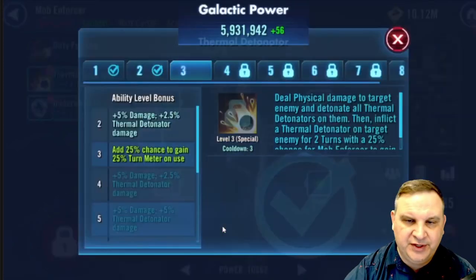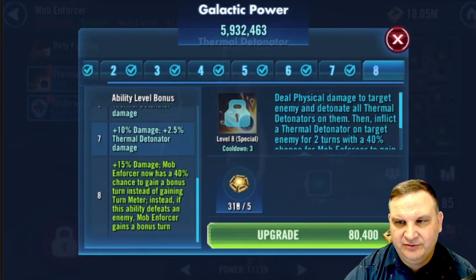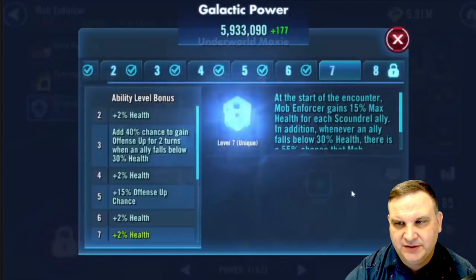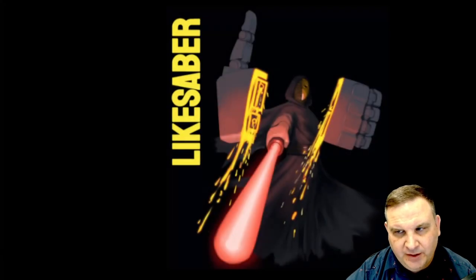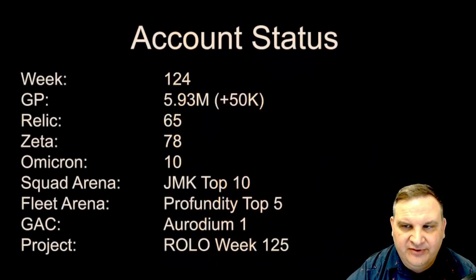That's pretty much all we're going to be able to do for the account this week. There really wasn't much in ships that I wanted to do — we didn't give Iden Versio any levels, so we're not working on her ship or anything. We're not going to mod the character yet. So that's going to be it for the account update for week 124. Let's get into the stats. We're at 5.93 — almost 6 million galactic power. 65 relics, 78 zetas, 10 omicrons.